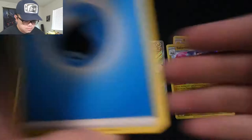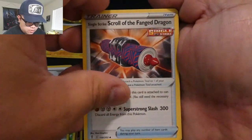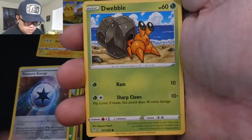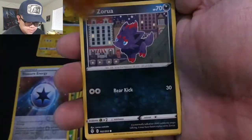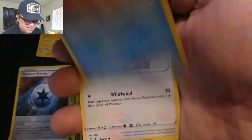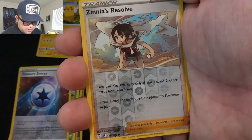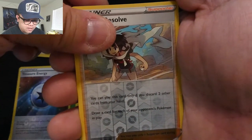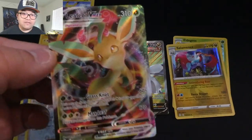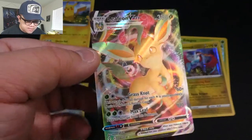We are on our final pack of the day. Hopefully it's something good. We already got a lot of goodies, so this one being a goodie would just be a bonus. Code card. Energy, Scroll of the Fang Dragon, Floette, Boldore, Dwebble, Hippopotas, Zorua — those three love coming together — Psyduck, Rufflet, Zinnia's Resolve, Reverse Hollow. And last but not least — oh — Leafeon V Max! Not just Leafeon V, but Leafeon V Max!